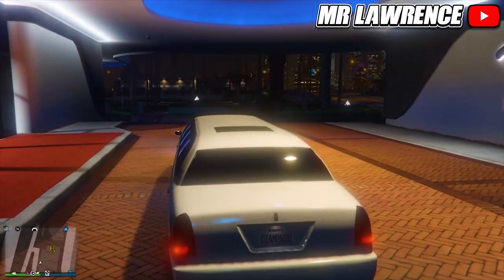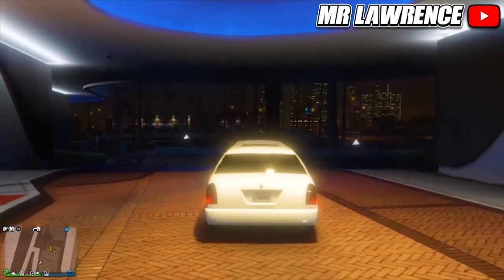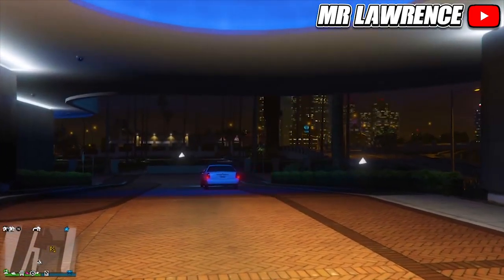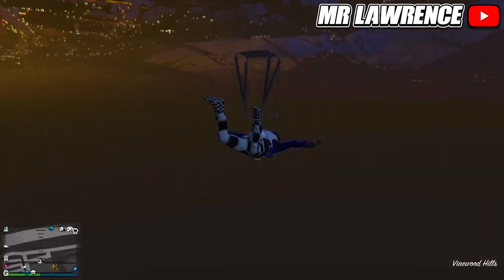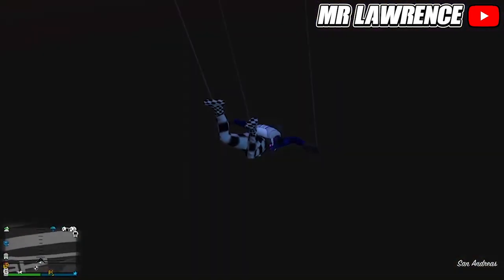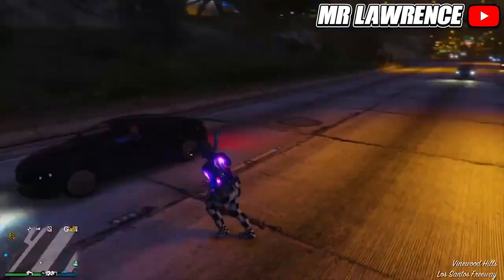Now there are a couple of things that can happen here. I went into the cutscene for a couple of seconds, then fell through the map, and now I'm in god mode. It can also happen that you keep falling through the map — if that happens, walk to the lake near the casino and then swim up.